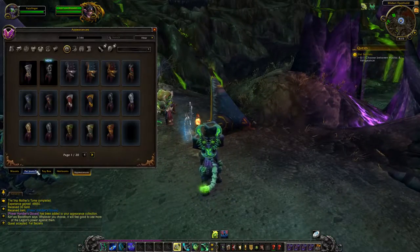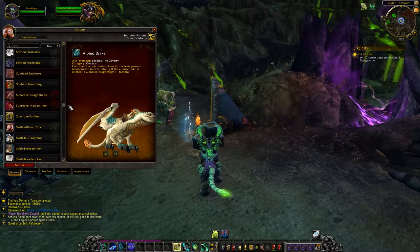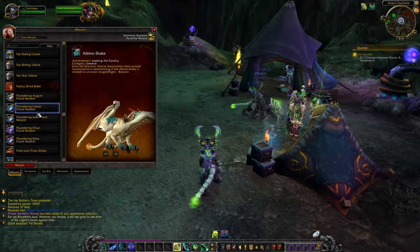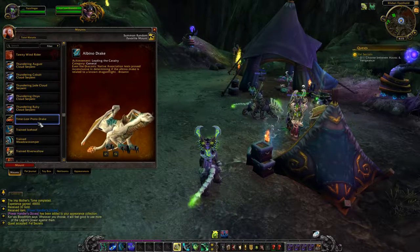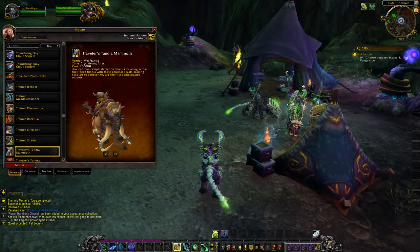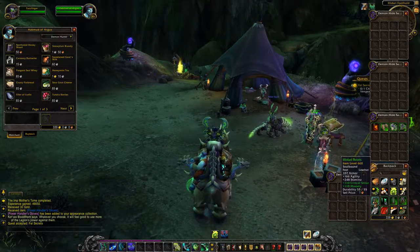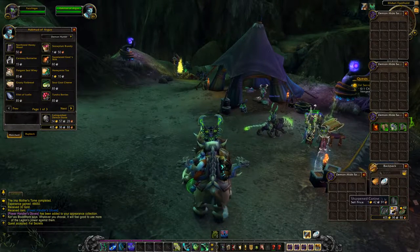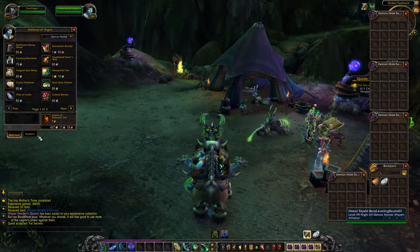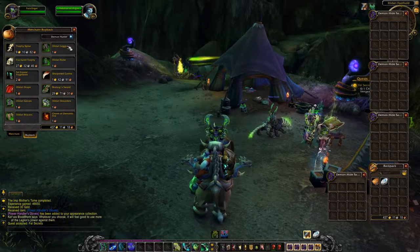I'm just going to see if I've got my Traveller's Tundra Mammoth from live, because if I have we can have a bit of a sell. There's probably a vendor around here anyway. We'll get rid of all this rubbish. Did I just sell the health stones as well - I didn't want to do that. That means having to buy a load of stuff back.